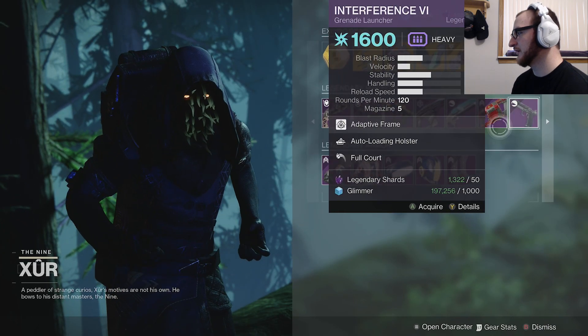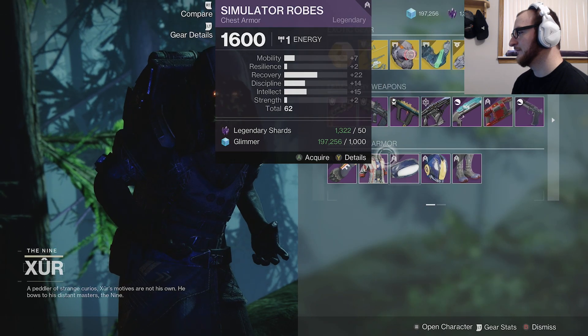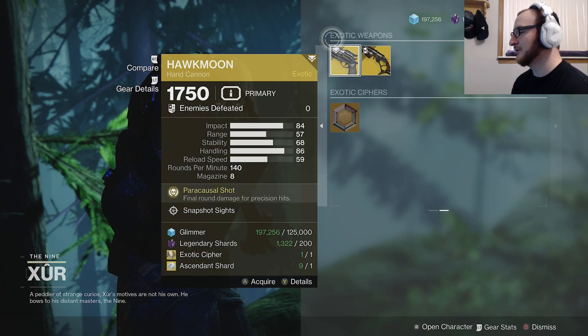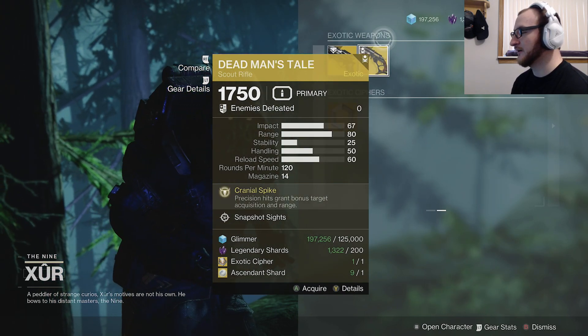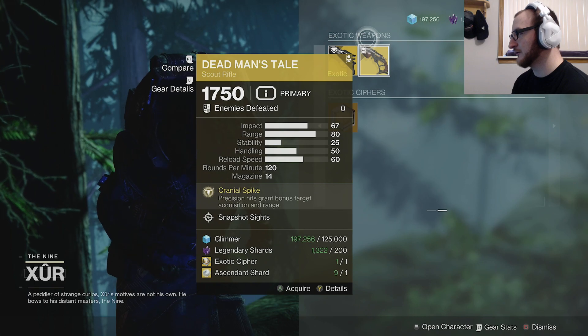We also have some legendary armor. Over here we have the exotic weapons — if you don't have Hawkmoon you can get it here, same thing with Dead Man's Tale. They do cost a lot of glimmer, legendary shards, an exotic cipher, and an ascendant shard as well.